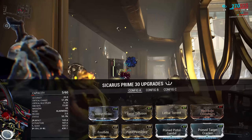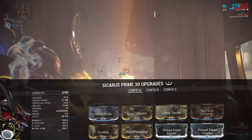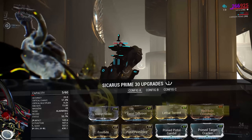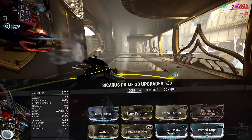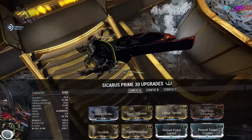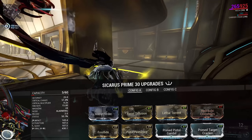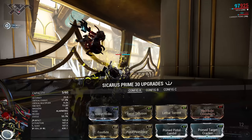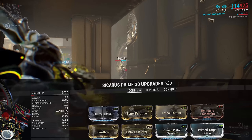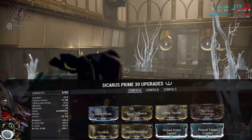The polarity on that slot is a dash. You could go with Seeker for punch through, Prime Heated Charge for more damage, Anemic Agility for more fire rate, Quick Draw for reload speed, or even Sharpened Bullets for more crit damage. Personally I would go with either Sharpened Bullets or Hydraulic Crosshairs — either you're going to crit more reliably or you're going to hit harder when you do crit. Failing that, Prime Heated Charge would be my next choice, then punch through, then reload.